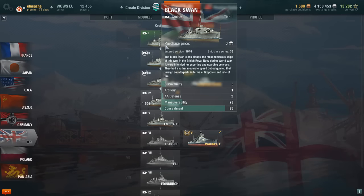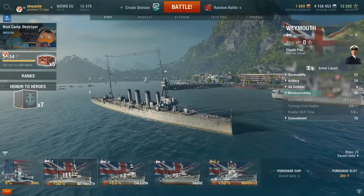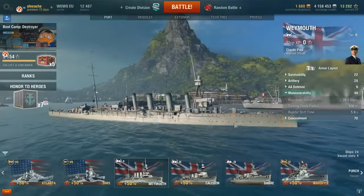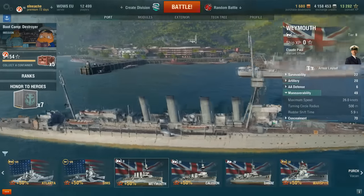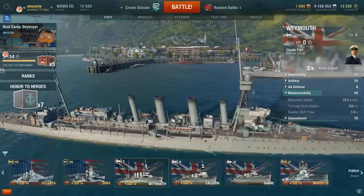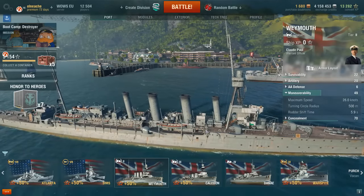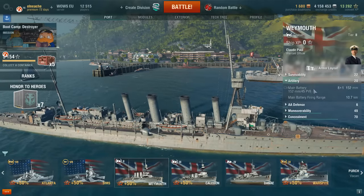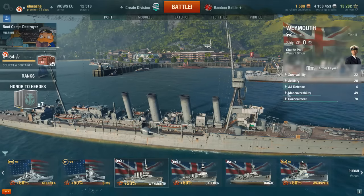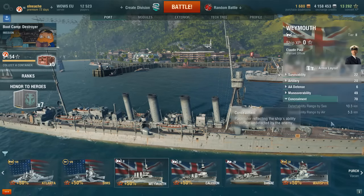We start off with Black Swan at tier 1, which is about the same as any other tier 1 in the game. First at tier 2 is the Weymouth — a World War 1 vintage cruiser. You can tell by these guns in the little side turrets, which is quite common for tier 1, 2 and 3 cruisers, meaning you can never fire them all at the same target. It has 20,300 hit points, 152mm guns firing out to 10.7 kilometers, rubbish anti-aircraft defense, and a speed of 26 knots.